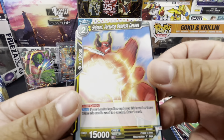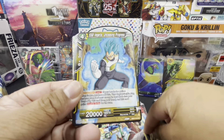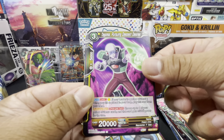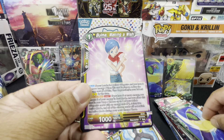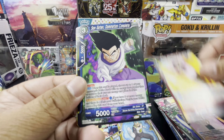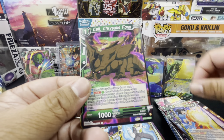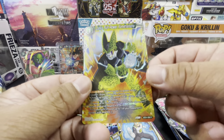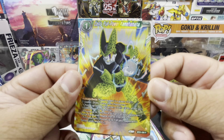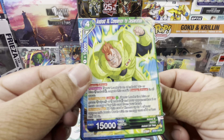Pack seven: Shisami Pursuing Deepest Desires, Hercule Cheater, Super Saiyan Blue Vegeta Unceasing Progress, Tagoma Pursuing Deepest Desires, Piccolo, Bulma Making a Wish, Ox King Grandfather of Son Gohan, Son Goten Domination Complete, Son Goku Trial Run, Cell Chrysalis Form — hollow rare Cell's Full Power Kamehameha — and a rare Android 16 Companion for Desperation.